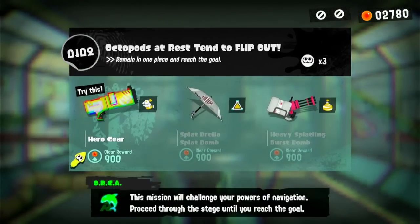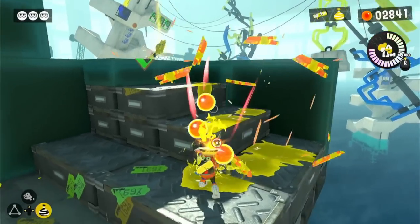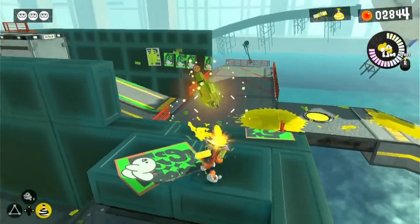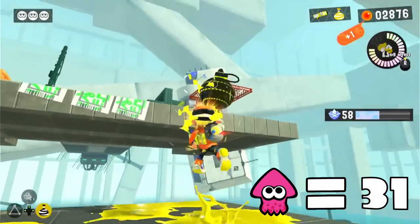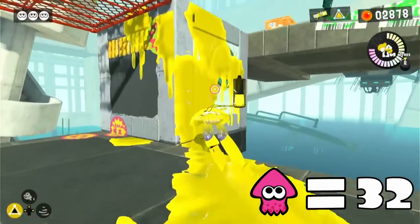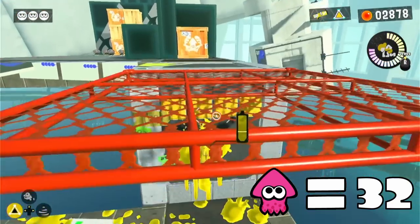Our next level is 'Octopods that rest tend to flip out.' We need to grab a key to unlock a box, and the key isn't very difficult to collect. The box shows us a wall we'll need to climb to progress, and right after we climb up this wall, we'll need to climb two more walls to reach the end. Thankfully, we can climb up both of these walls for the price of one squid.